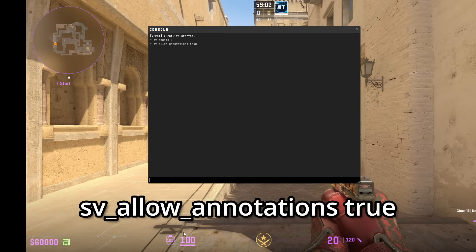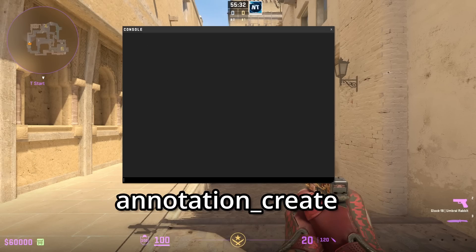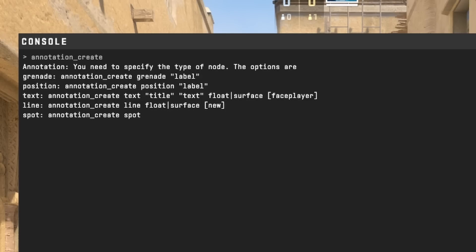This is going to allow you to use the annotation console commands. Annotations are made by using the command annotation_create. If you press enter with this command, the console will tell you what you can make: a grenade, a position, a text, a line, and a spot.